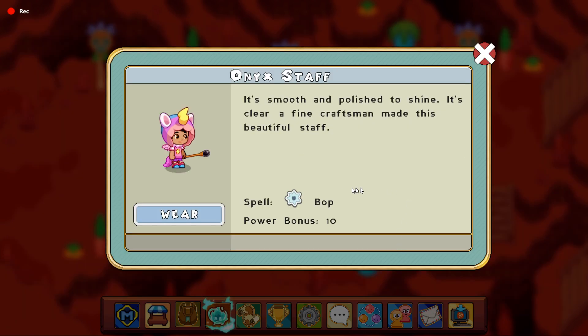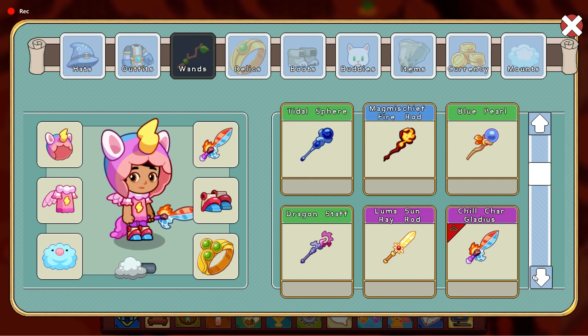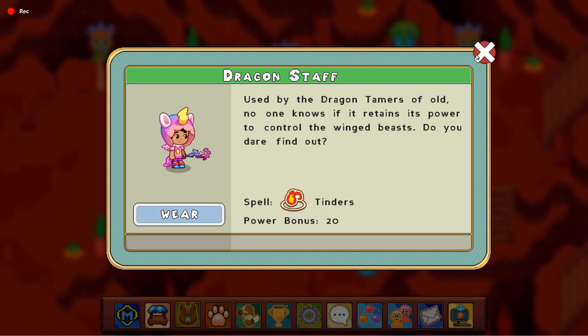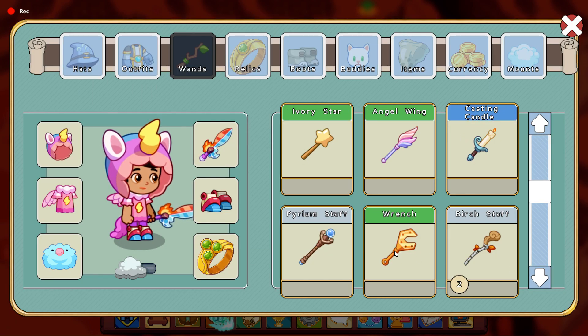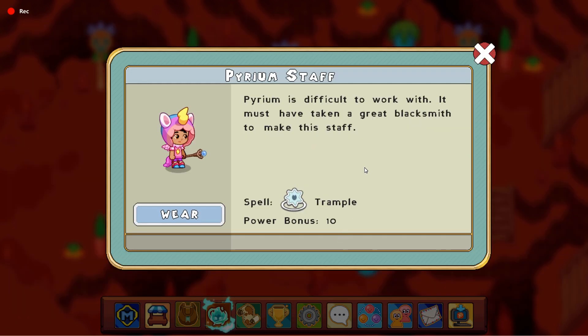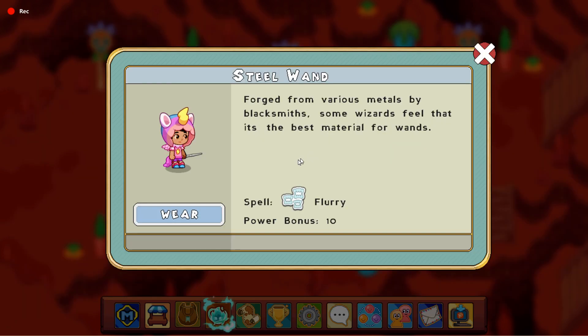The Onyx Staff can cast a new spell called Bop. The Wrench can cast a spell called Thump. The Pyram Staff casts Trample, which is an area effect spell. The Steel Wand can cast a new spell called Flurry, which is a multiple-hit spell.